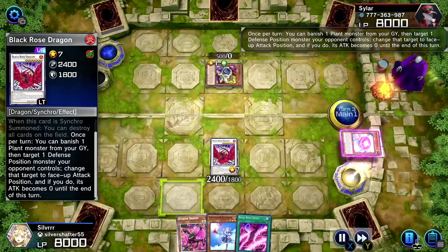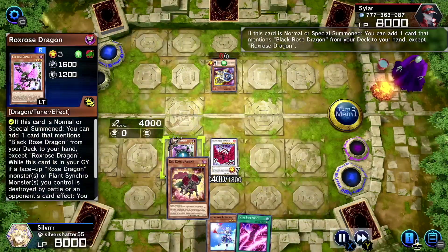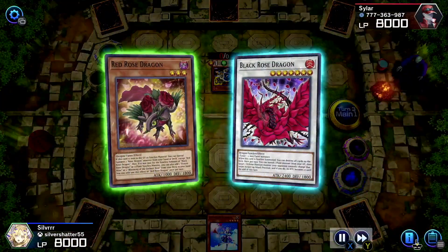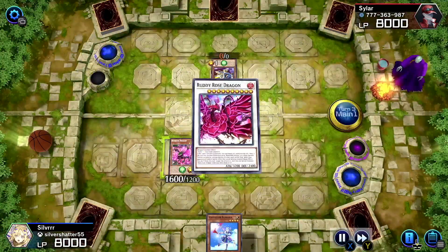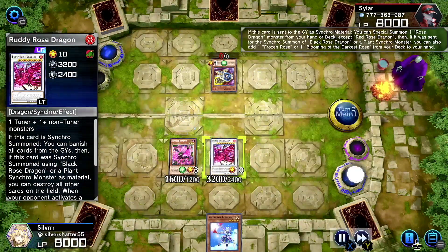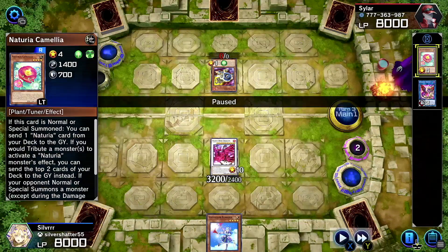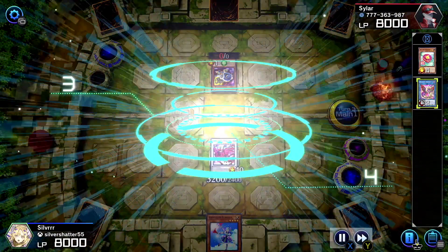Black Rose Dragon will now vanish to put you into attack position. And now Rocks Rose will give me Red Rose, then use Red Rose and synchro Black and Red Rose to make Ruddy Rose Dragon. We're going crazy now - we started off bad, remember that. But because of the Naturia stuff and we made Cross Rose, it worked.